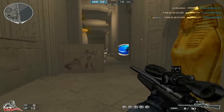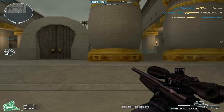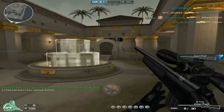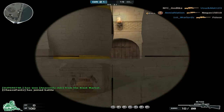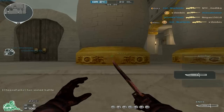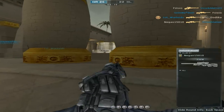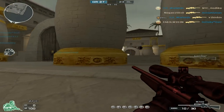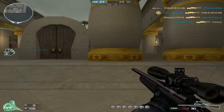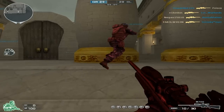The reload rate on the gun is 1.8 seconds, which is pretty fast and much faster than the AWM. The AWM is very sluggish — it's heavy and harder to reload. But the problem is the AWM has more damage, which is more valuable, and that's why it's the dominant sniper in Crossfire.